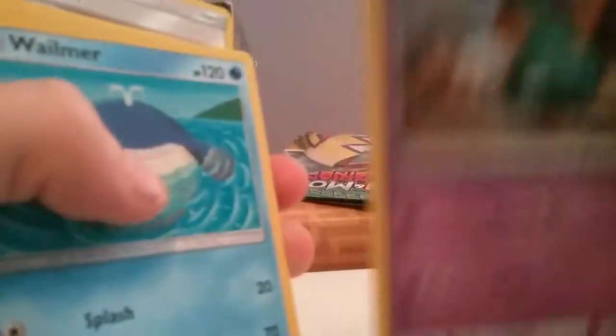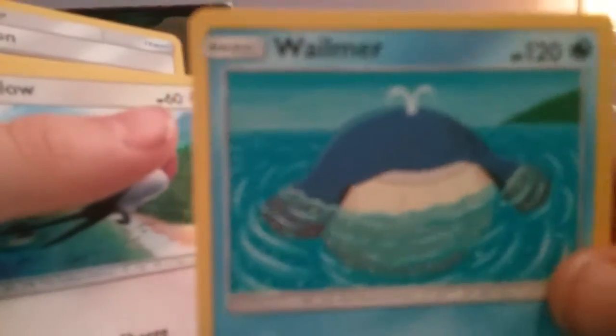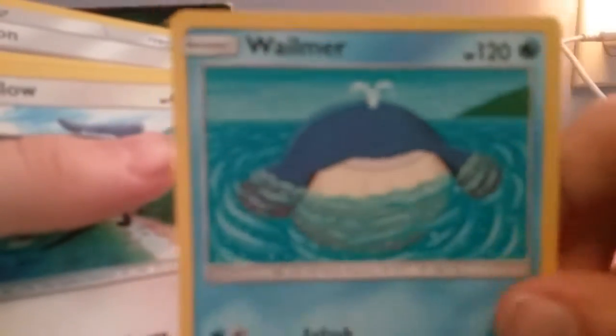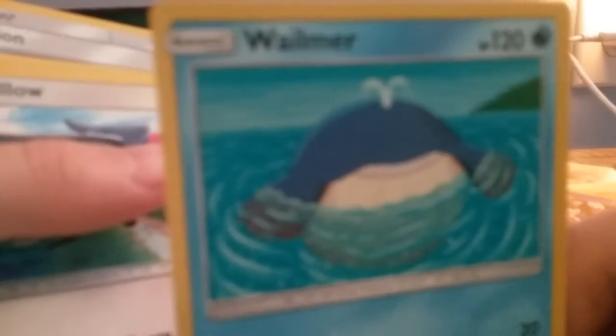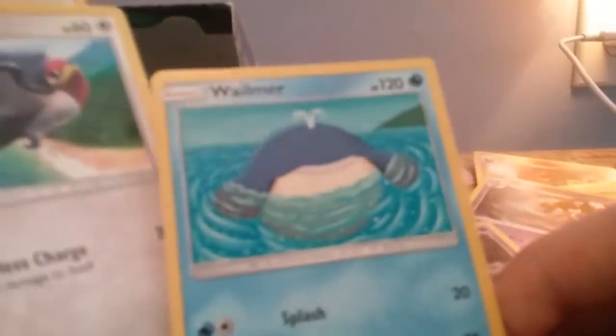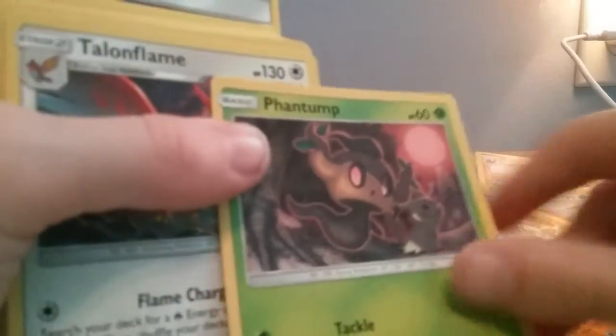Gothita, Trumbeak, Wimpod — and if you haven't seen my last video opening up a Guardians Rising six packs part one, I got a Wailord. Reverse holo Whiscash — that's how you actually pronounce it. Phantump, with Mimic in the background.